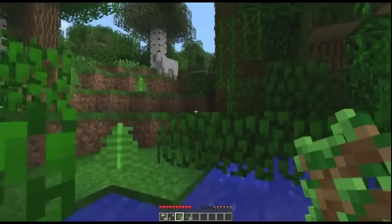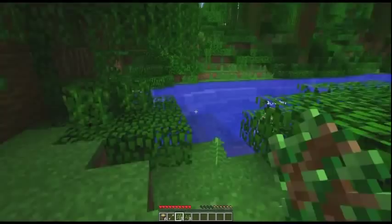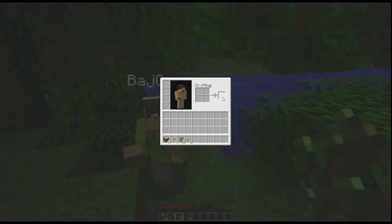If you open up your inventory and put your flower in one of those four crafting squares, you will see you get red powder. Click that and put it in your quick bar, and then right-click on the sheep with it — select it and right-click the sheep.